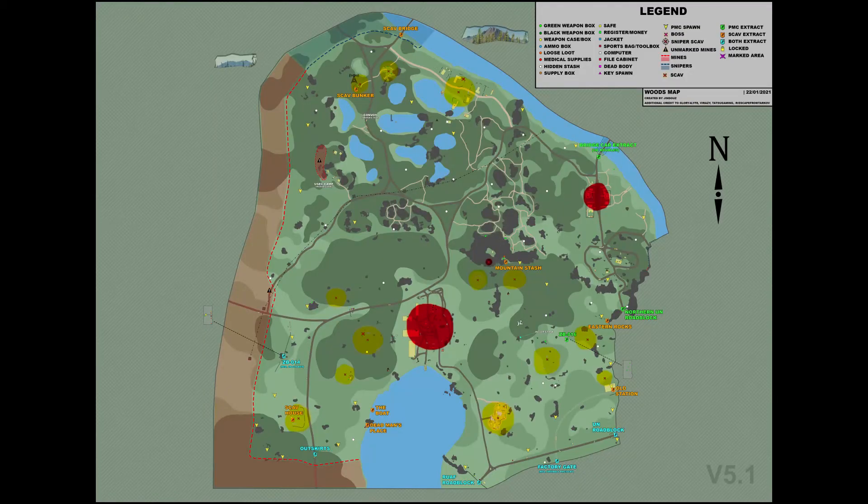The areas highlighted in yellow on this map are where scabs will spawn. The areas that scabs spawn quickly are at the sniper rock by the mountain stash, any scabs inside of lumberyard, and the scabs by the village on the northeast side of the map. I have highlighted these in red to help show them better.